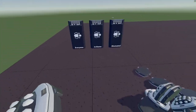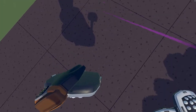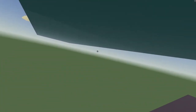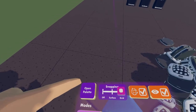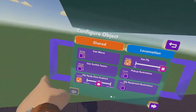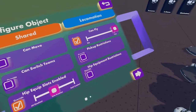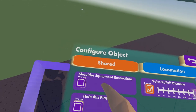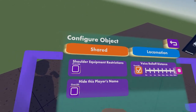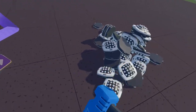If you want to place things on your back, you can do the following. Go back to the same page as the equip enabled slots and press the arrow. You'll see shoulder equipment restrictions. You just press it and put none, and then you can put anything on your back.